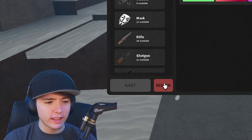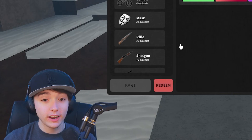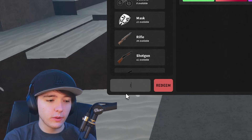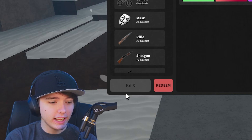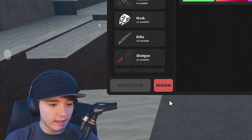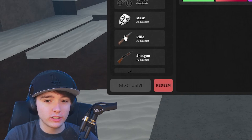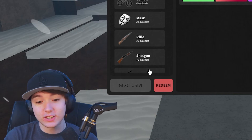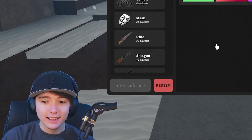Next one we have is cart — that went ahead and worked, 250k cash just like that. The next code we have is ig exclusive — make sure I spelled that right — looks like it. That should give you 250k cash and that went ahead and worked. I'm getting a buttload of money here, so make sure you guys enter these codes as soon as possible.